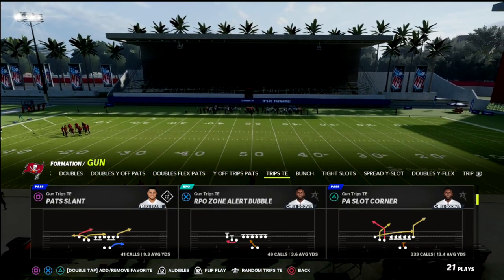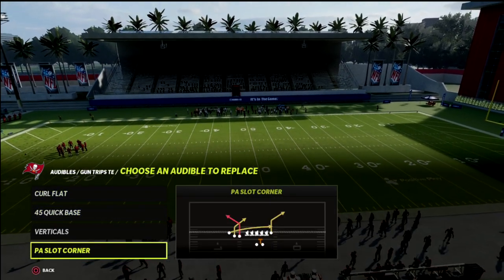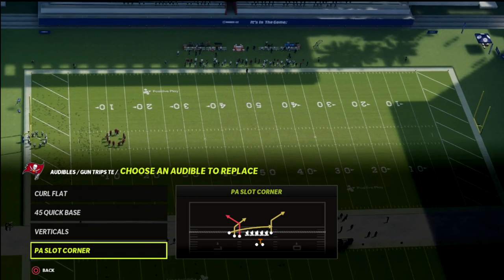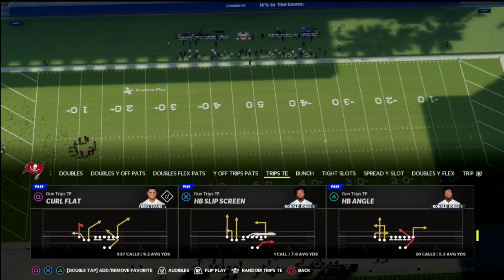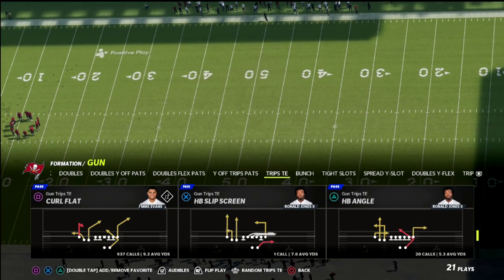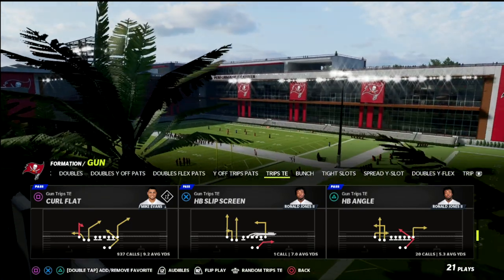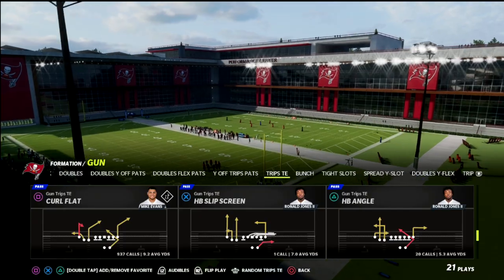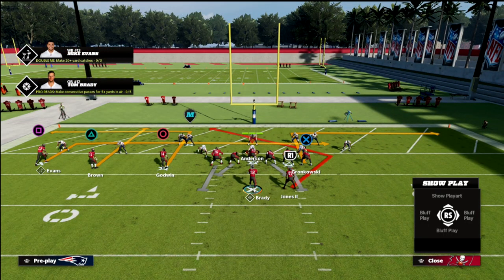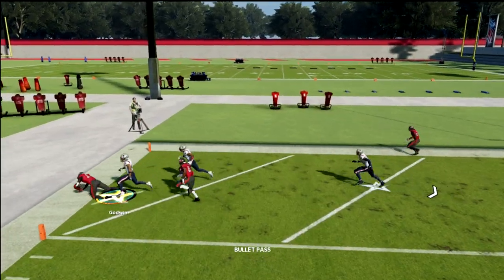I'm going to show this concept out of two plays. We're going to come out in a halfback angle. In Trips tight end out of New England, you have the PA slot corner as an audible already equipped — it's already built into the formation. So you can honestly just come out in a halfback angle and be fine. Halfback angle is easier, but there is a slight problem I'll show you in the breakdown. The setup is really simple. Just snap the ball, and if you watch this out route on the left, it's going to get wide open.